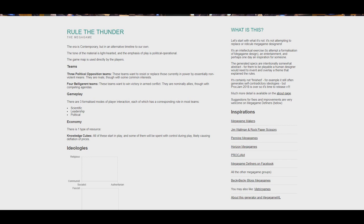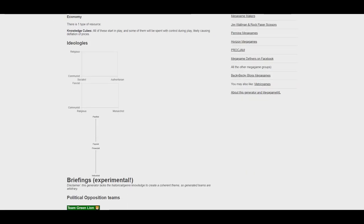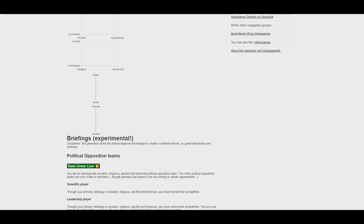There are three formalized modes of player action, each with a corresponding role. One type of resource, which is knowledge cubes — that sounds great. These maps don't seem to have a whole lot on them: religious, communist, social. Briefing: 'This generally lacks historical or genre knowledge.' It seems very interesting to explore though.